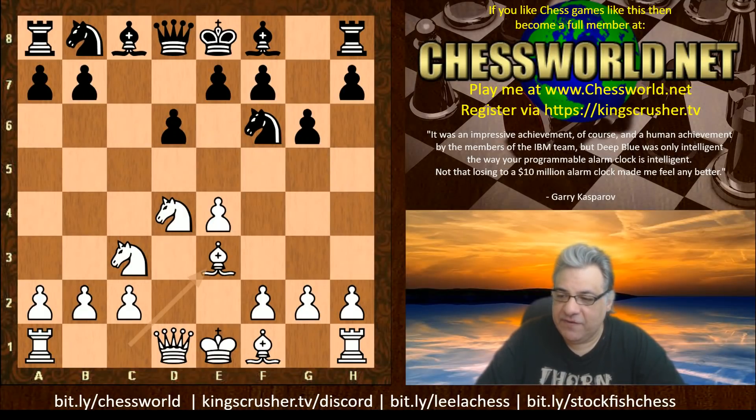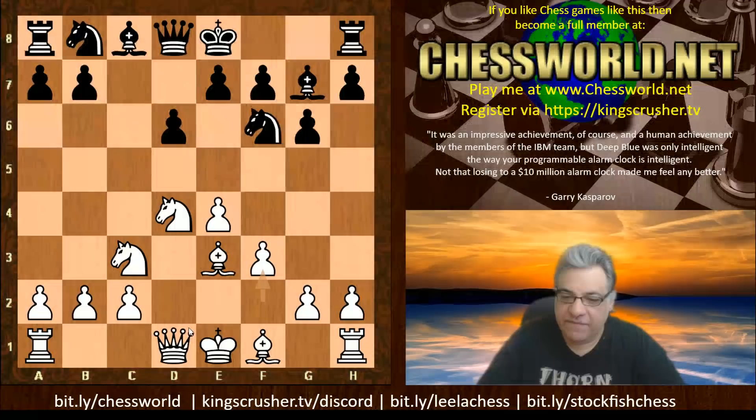We have Bishop e3, Bishop g7 — this is the Yugoslav variation. This structure with f3 is set up for white to castle queenside, essentially play h4, maybe h5, Bishop h6 later, and sack, sack and mate.